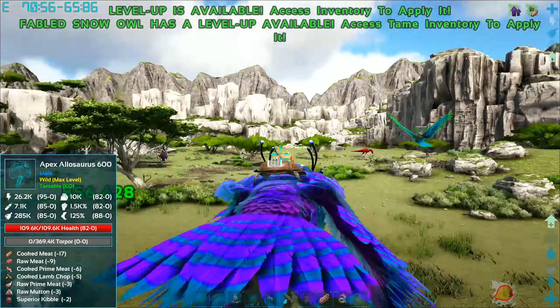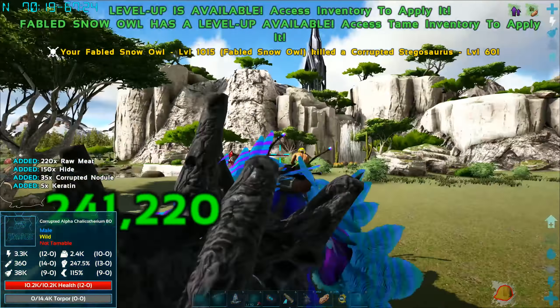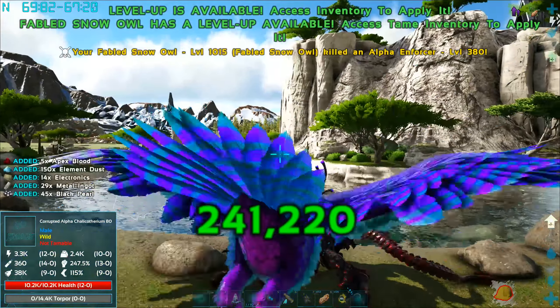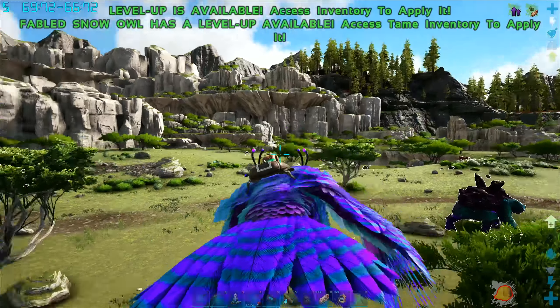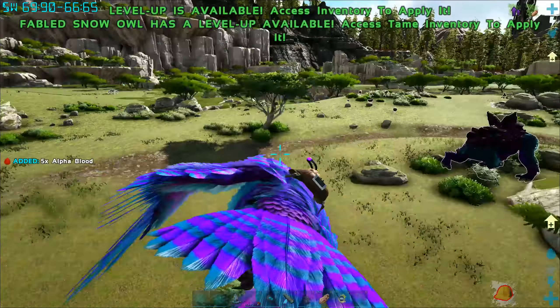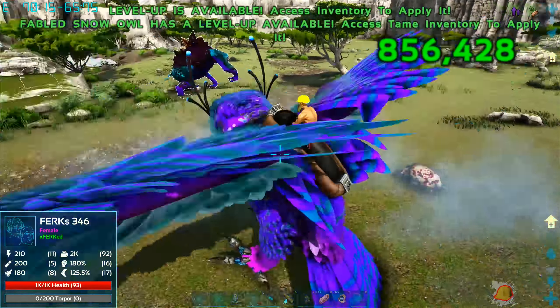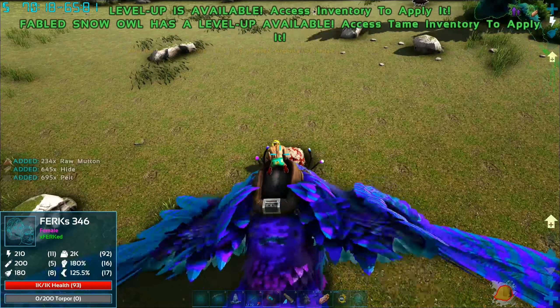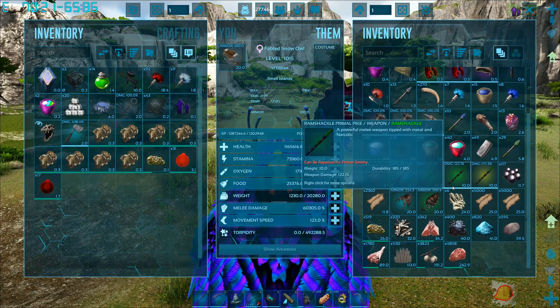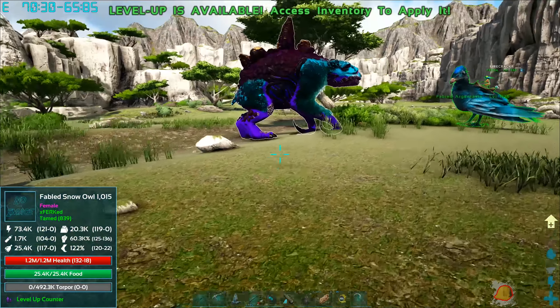Hey guys, welcome back to another modded ARK Valguero — Primal. We have this owl here, and there's mutton right here. Let's get some mutton. Now that we have this owl, I went ahead and force fed it some stim berries, made it poop, and we do have some owl pellets, so hopefully this works.